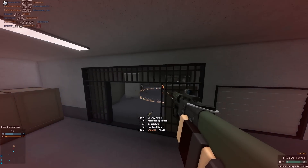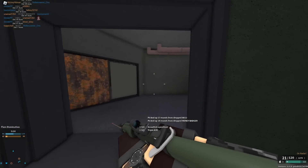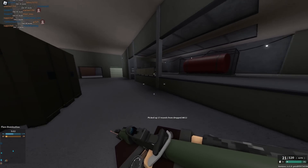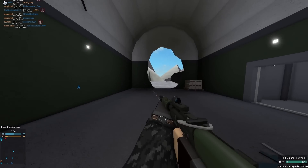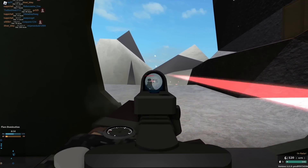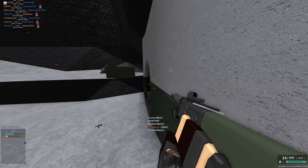Starting off, this is the C882 with 762. It can kill in 0.08 seconds because it has 900 RPM and can two-shot to the head. To the body it's going to be more like 0.1 seconds, but to the head it's even faster, as you can see.